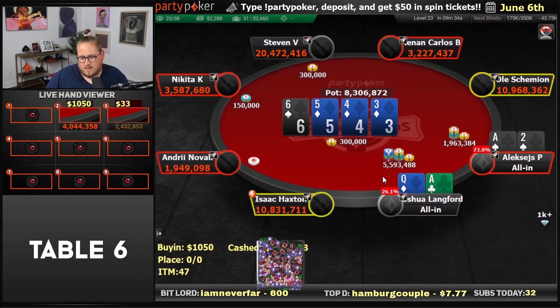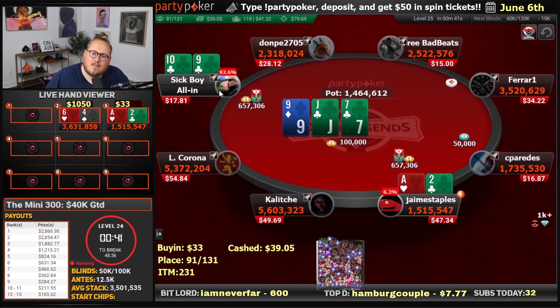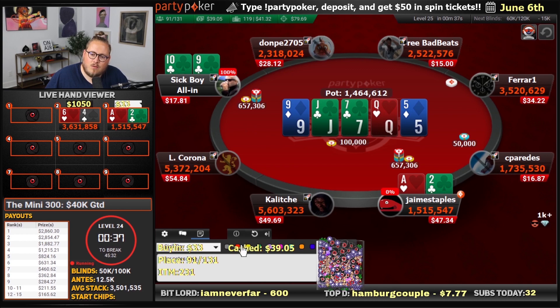Here's another all-in: Alexej against Joshua. That's a straight for Alexej. Call here — ace-deuce against the shove from Sick Boy, who we played with in a bunch of tournaments yesterday. We have not done well in this one.